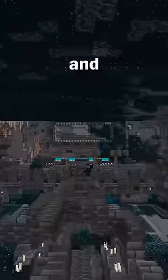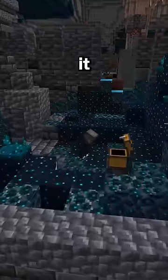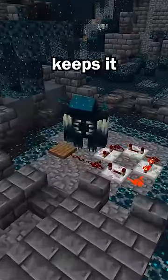So what is it you may be asking? This structure is the ancient city, and it is by far the best structure — not only because of how amazing the loot is, but also how easy it can be to loot. Sure, you may come across the warden from time to time, but setting up an infinite redstone circuit keeps it in one place.